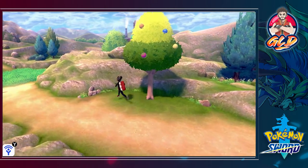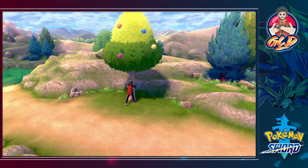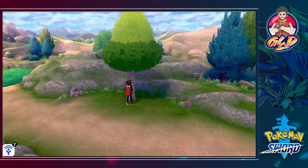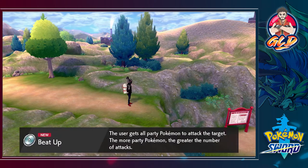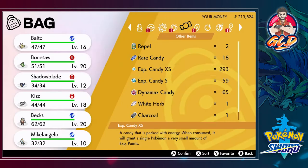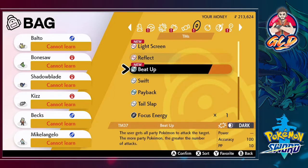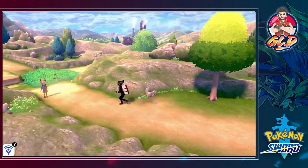There's a berry tree here - I think the maximum shakes are three. Comment below if you've gotten more than three shakes and whether a Skwovet came down to attack and steal your berries - I always do three. We found TM37 Beat Up, a Dark-type move where all party Pokemon attack the target - more party Pokemon means more attacks. Could be useful, but checking who can learn it - Beat Up can't actually be learned by anybody here. There's also Light Screen and Reflect, but never mind.